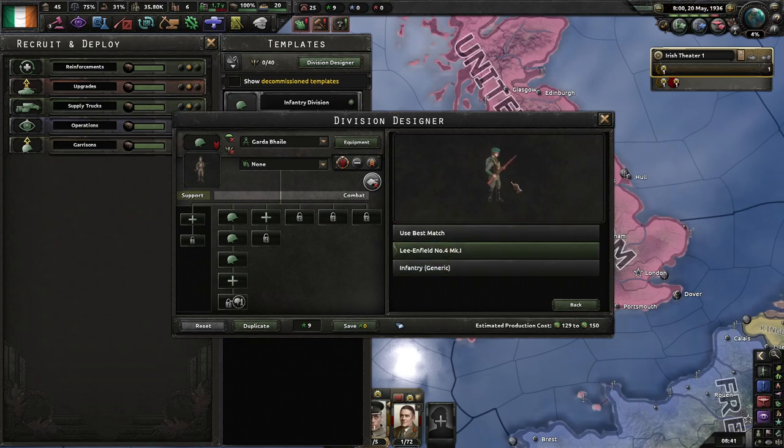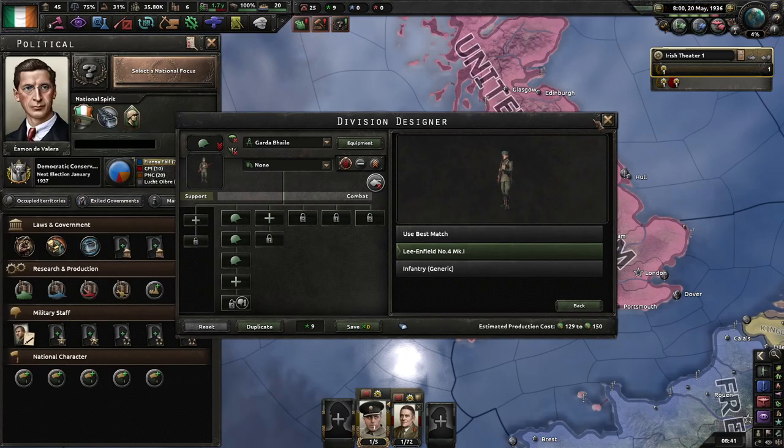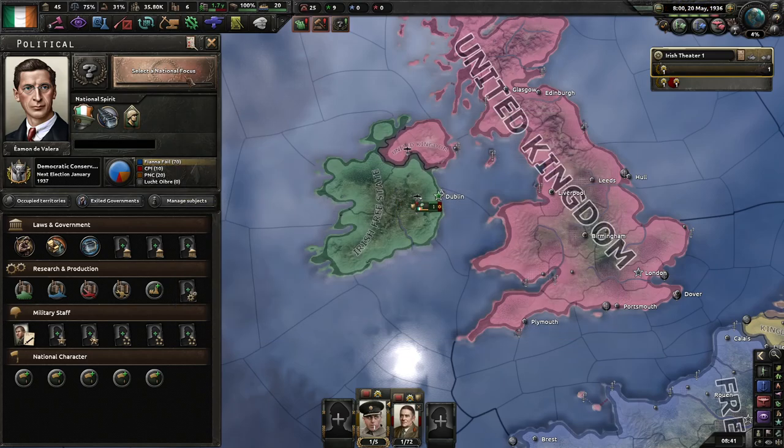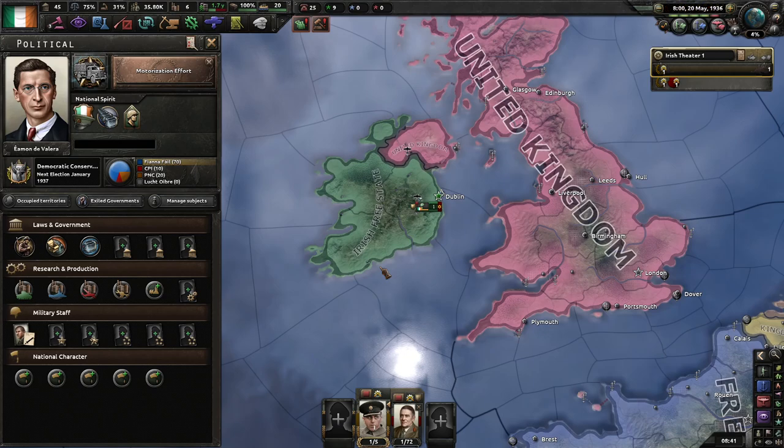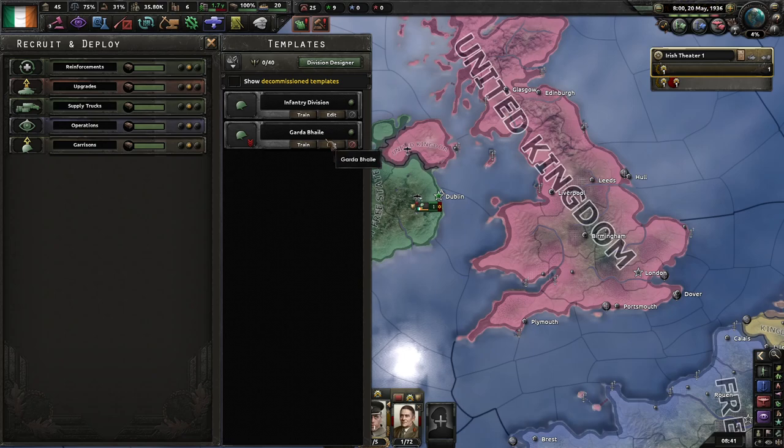That's the custom one — Irish infantry equipment was derived from either German or British stock. So some of these great mods add a kind of unique visual identifier. It's utterly useless — it has absolutely no... I don't want to say no purpose, it just adds some cosmetic flavor to the game.